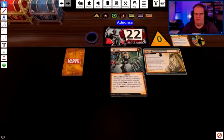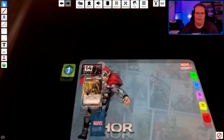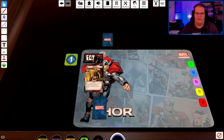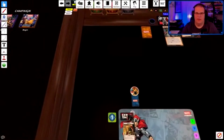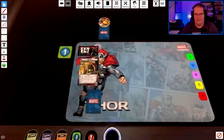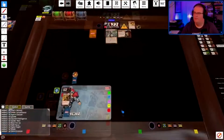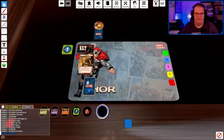Everything is set up. Playing Advanced Stage 1b. The top card of the deck goes into play as a drone. We draw five cards as Thor.